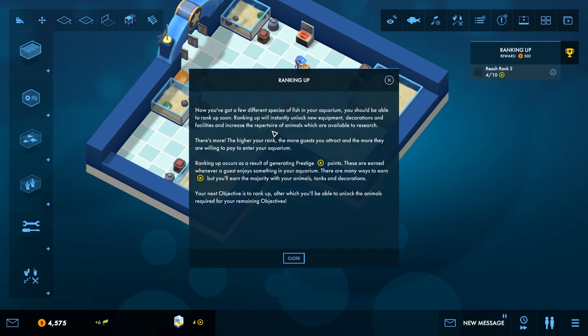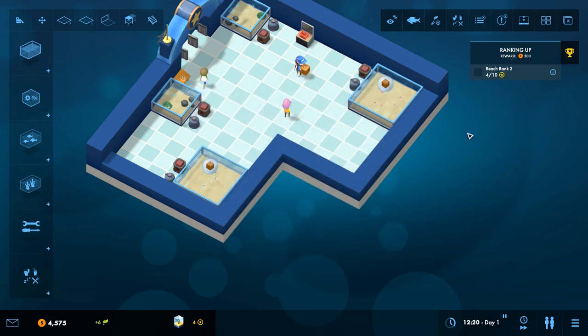Now you've got a few different species of fish in your aquarium — we should be able to rank up soon. Ranking up will instantly unlock new equipment, decorations, and facilities to increase the repertoire of animals available to research. The higher you rank, the more guests you attract and the more they're willing to pay for your aquarium, so we earn more money faster. Our next objective is to rank up, which shouldn't take too long because we need just a few prestige points.